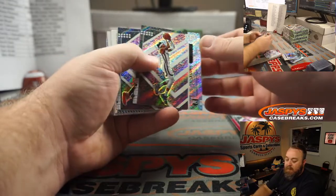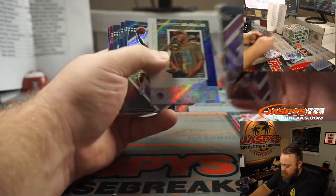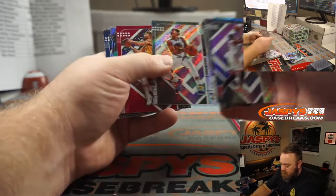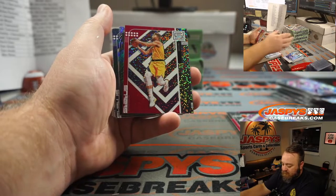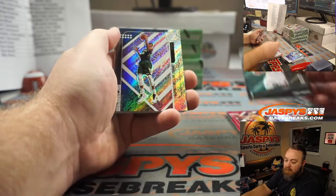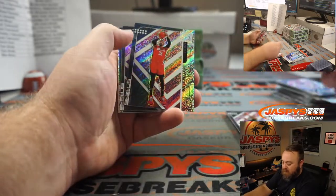Ja Morant, Memphis Grizzlies — Brenton Young. DeMontis Sabonis for the Pacers — Chad Meyer. Coby White for the Bulls — Jay Goins. Giannis, Bucks — Joshua Browning.